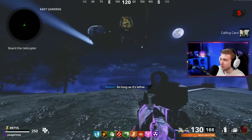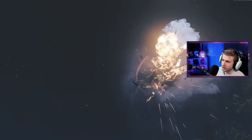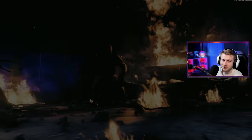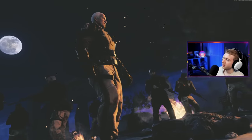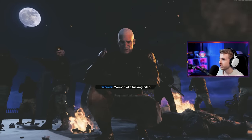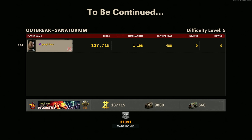Now we have Dark Ops Master - we finished all of our Easter eggs and we get our super Easter egg. Now all we gotta do is fly away. Raptor One got off pretty easy - he got kidnapped and tortured but then Krovenchko just dropped him off in the middle of Mauer and let him leave. We got 1,198 eliminations, 488 crits, zero revives and zero downs - and Orta got slapped. Now I'm going to find a game on Outbreak Zoo so we can activate our super Easter egg.